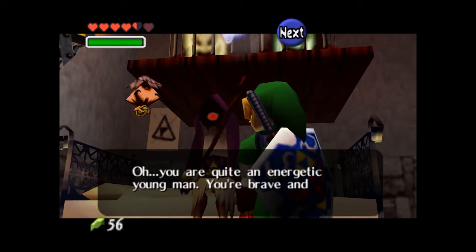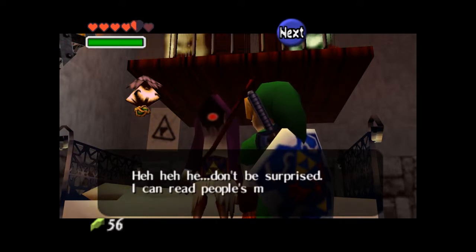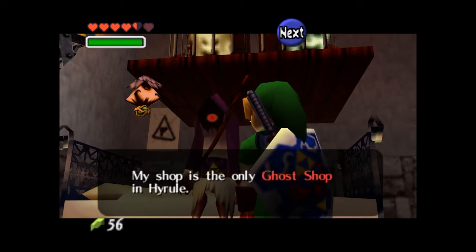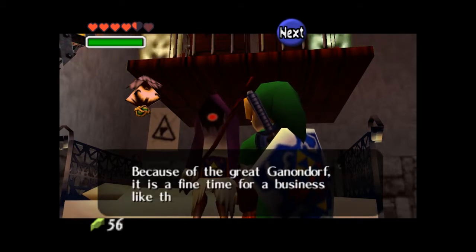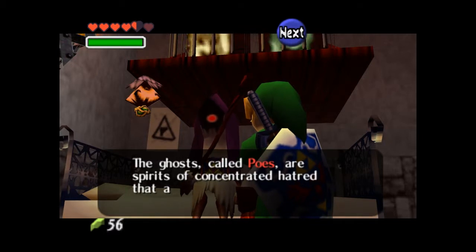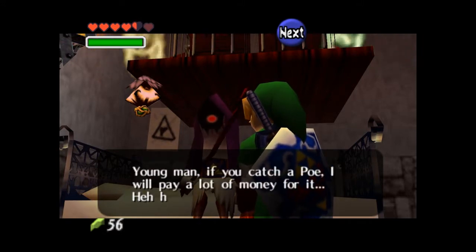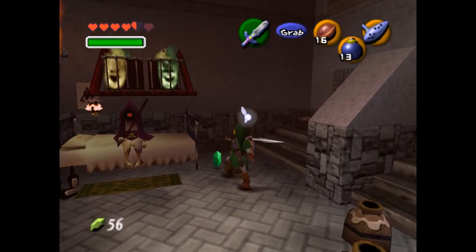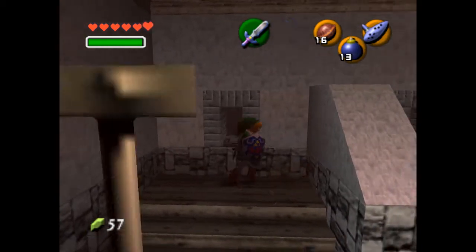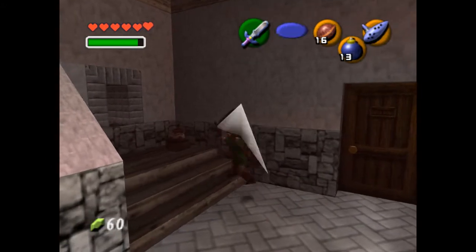'You are quite an energetic young man. You are brave and handsome too. Your name is Link, isn't it? Don't be surprised — I can read people's minds. If I looked as good as you, I could run a different kind of business. My shop is the only ghost shop in Hyrule. Because of the great Ganondorf, it is a fine time for business like this. The ghosts, called Poes, are spirits of concentrated hatred that appear in the fields and graveyards. They hate the world. Young man, if you catch a Poe, I will pay a lot of money for it.' And I know there is a side quest for that, but this side quest is a pain in the ass.